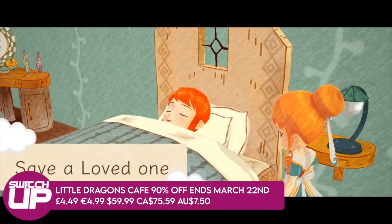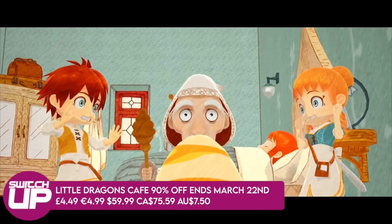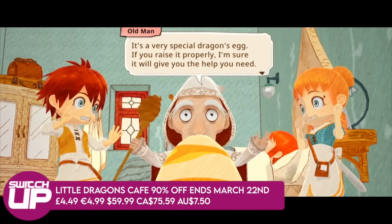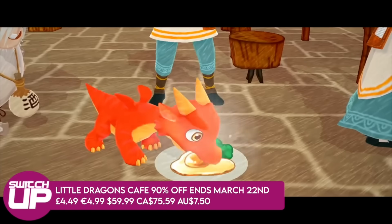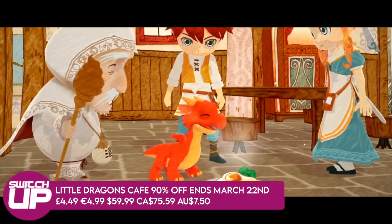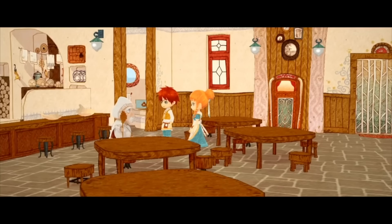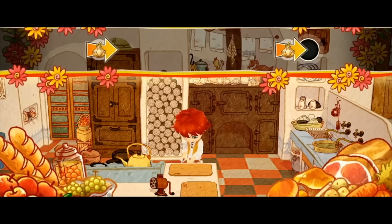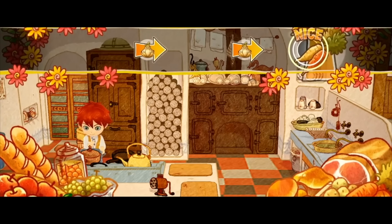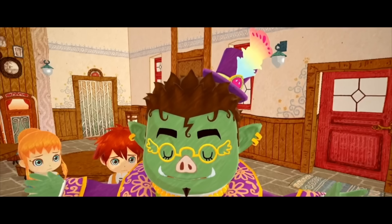Europe sees its biggest ever drop on Little Dragons Café, taking it down to about four quid — 90% off. It's a game I played a fair chunk of and really enjoyed. The main flaw was the loading times were quite long, but it's basically a life sim where you run a café, create new recipes, and go out on runs to find ingredients. Your mum's not very well, you're running the café, and you have a dragon's egg to bond with — the dragon grows and may help your mum get better. You'll need to be quick though — it ends on the 22nd of March.